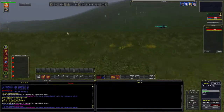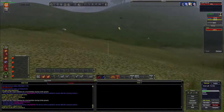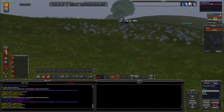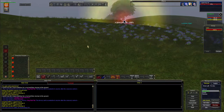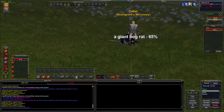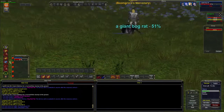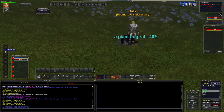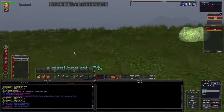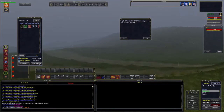We got two rats right there — they're stacked. We'll let them separate and go kill this one real fast while we wait. That one kill puts us under a bubble.